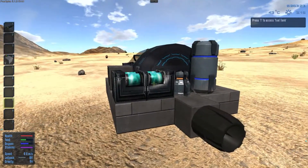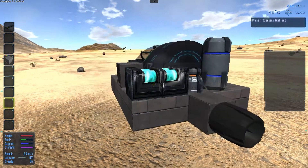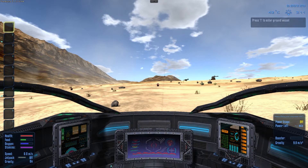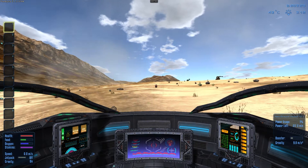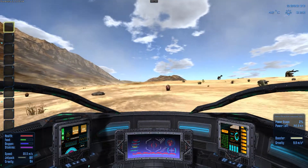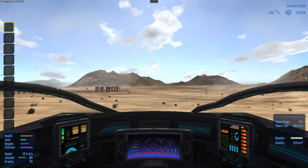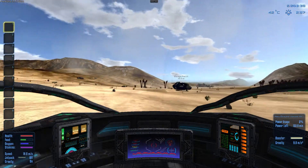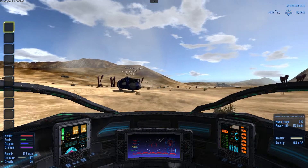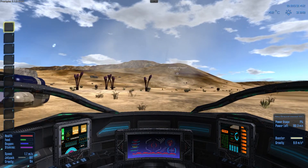Let's put some fuel cells in here. Now that we've got that, we can jump in here, power it on, and bam — easy hovercraft! You can get around: C will go down and Space goes up.